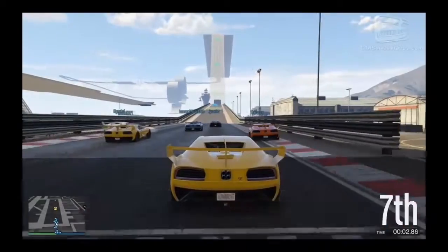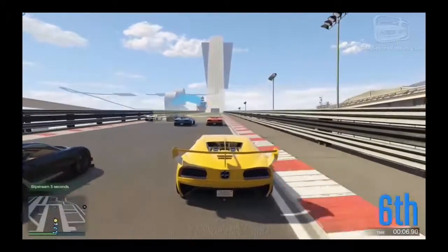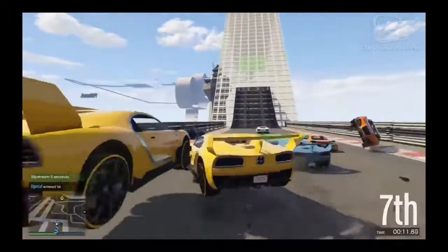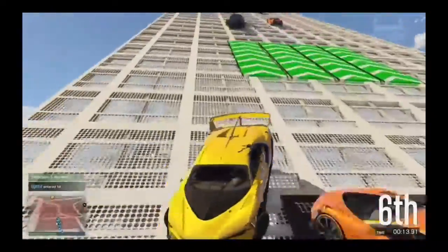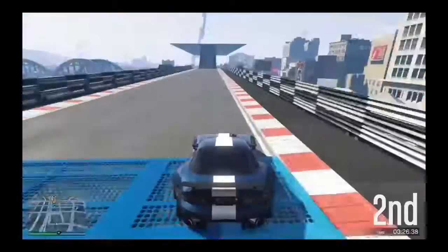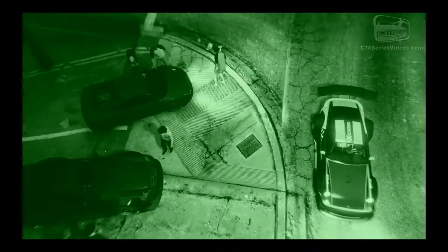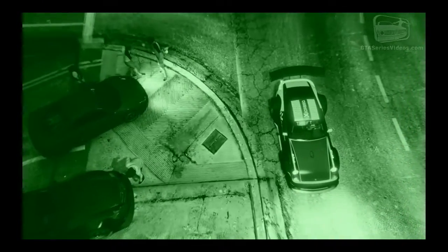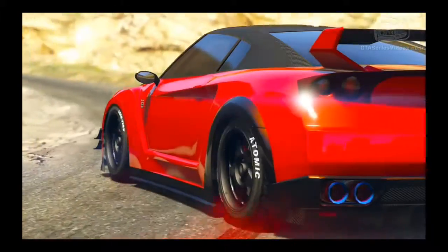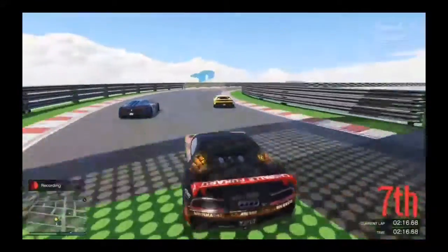Once you understand the performance needed from your vehicle, you need to know how to get the maximum advantage out of each car. In other words, welcome to Racing 101. First things first — brakes. This is GTA Online, not Fast and Furious. So keep your finger away from the handbrake. Sliding through corners may be a pleasure for the eyes, but racing-wise, you're just wasting time and speed. Braking is your friend.